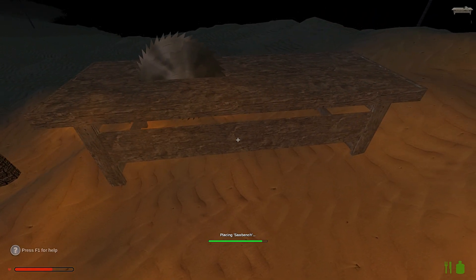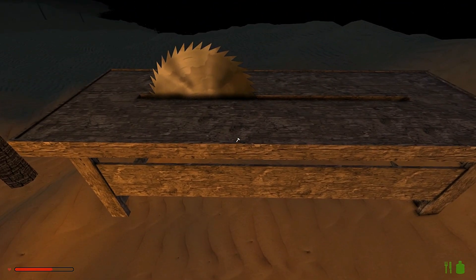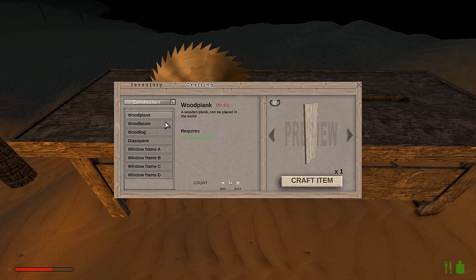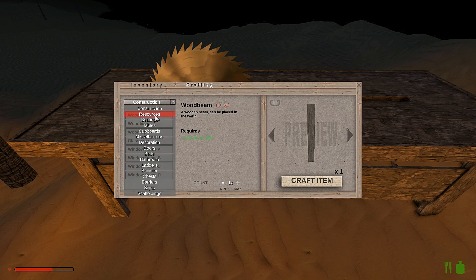Look at that — we have a saw bench! We're making technological advances people. Now what can we do here — oh my god. That's cool, you can preview it like that. You can make wood logs, glass panes, window frames — this is how you build, folks. That's just construction. Oh my god, you can do lumbering and sticks here too.